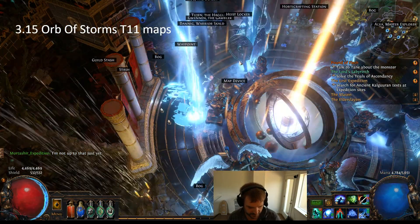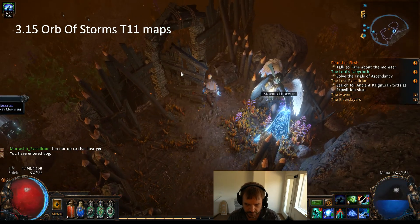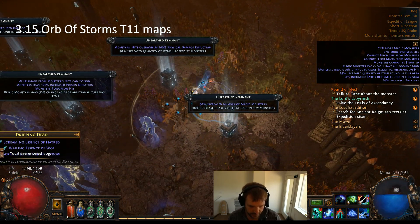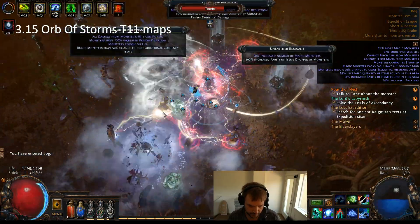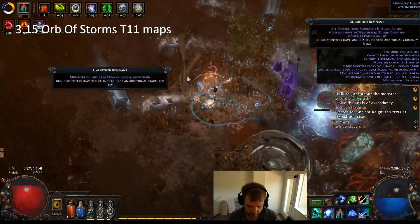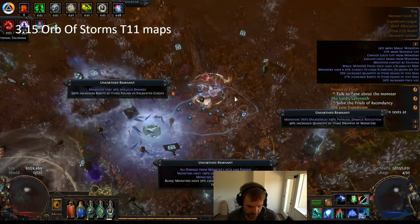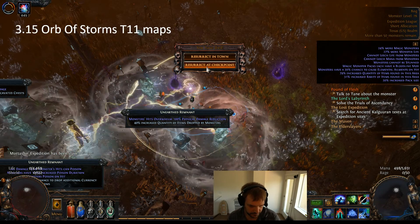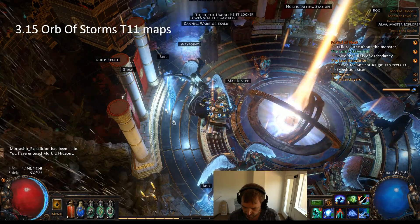This is Tier 11. This should make it pretty apparent as to how nothing I'm going to do is going to make a difference. It's not too bad right now. Where's my Orb? So what we do is use a lightning skill, and that lightning skill pretty much does enough damage. This is a little sad.